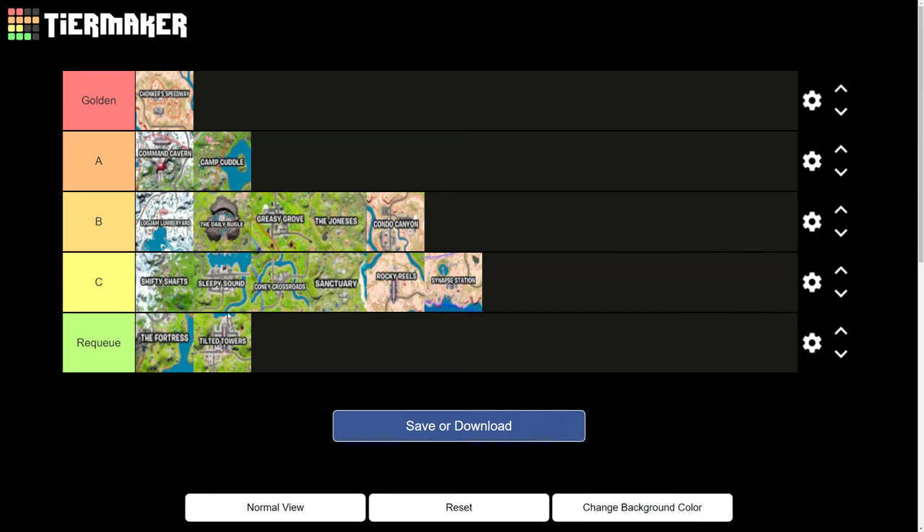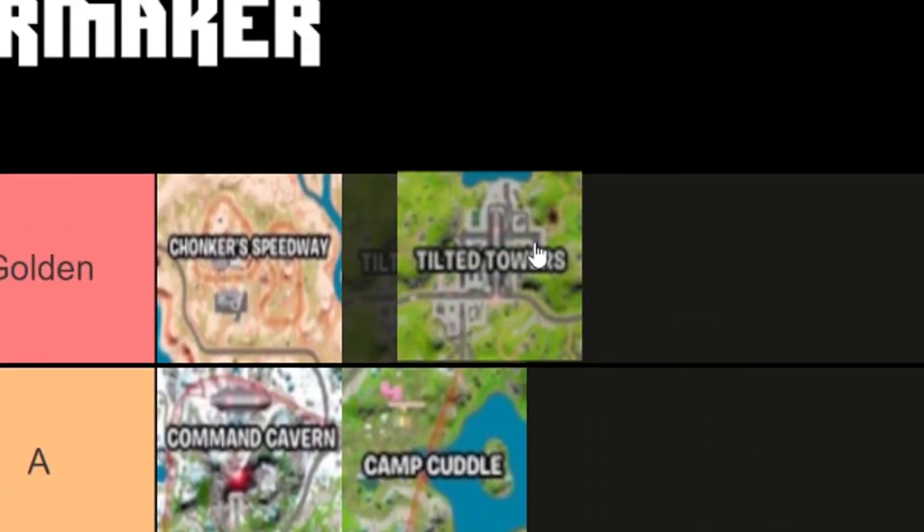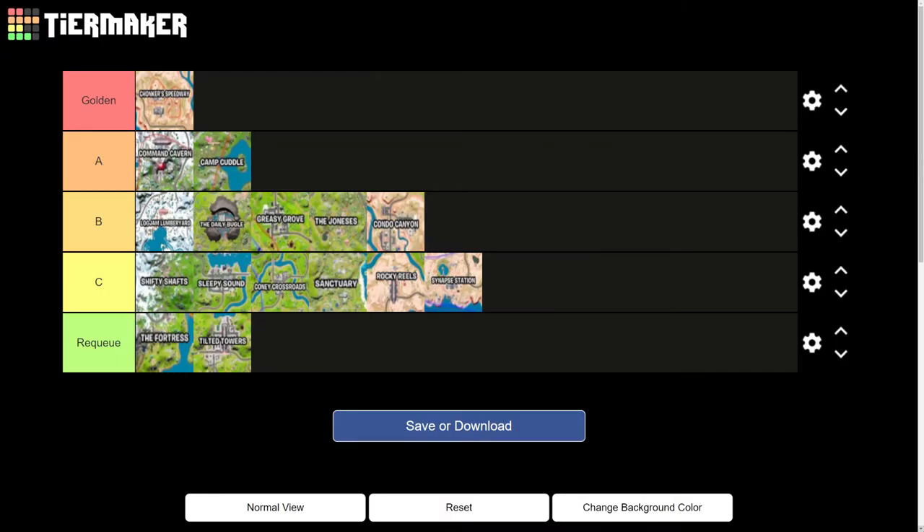Now we get to the last part of the video where we reconsider all the options we've placed in each tier. Honestly, I don't see much I'd change. That's our selection of what we think each location in Fortnite is in the tier list. If you enjoyed this video make sure to leave a like, subscribe to the channel, and also subscribe to RubesNZ — his channel link will be in the description. Hit the bell for notifications so you never miss upcoming videos. I've been RubesNZ, you guys have been the viewers — see you later. Take care and I'll see you in the next video.